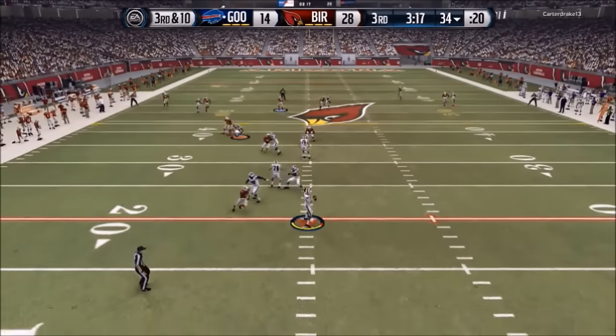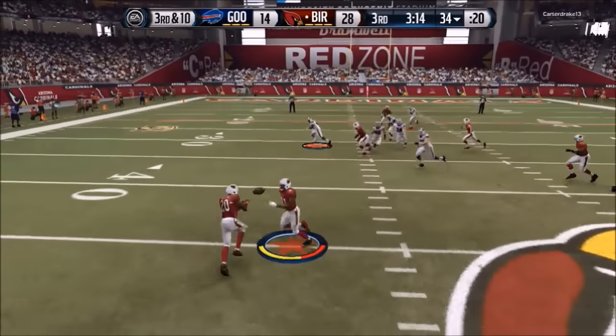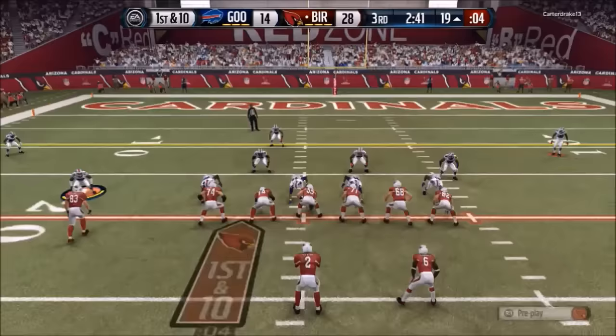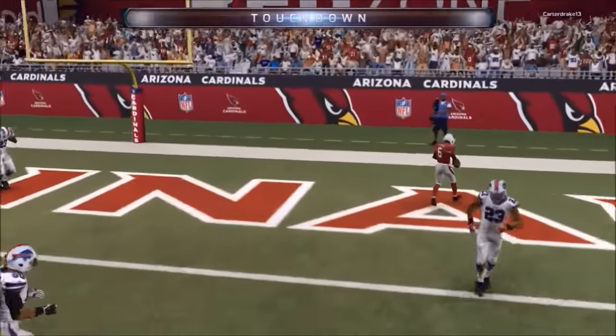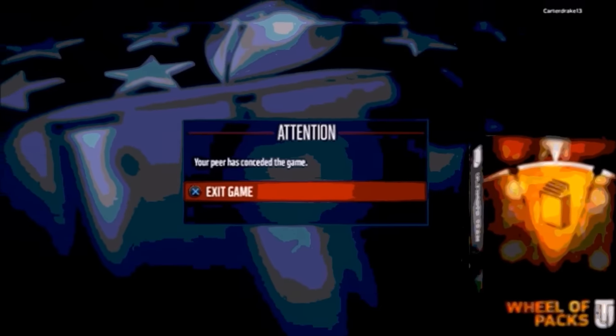Third and ten — I took him out and put in a different guy. I pitched it back and tried to get the ball to Nate Allen for a pick-six but it didn't work out. We get the ball back on offense, first and ten, and for the fourth time this game Jacoby Ford is going to walk in for the touchdown. And my opponent ends up rage quitting — that's the second Wheel of Packs for this episode.